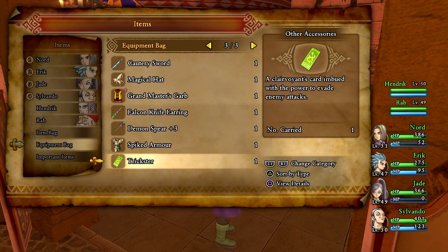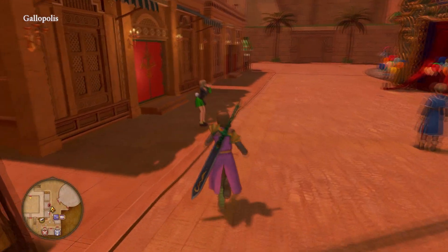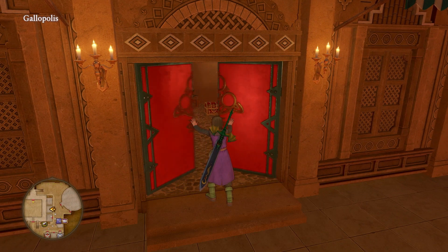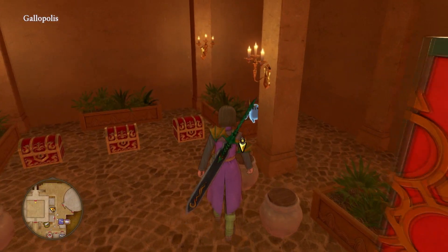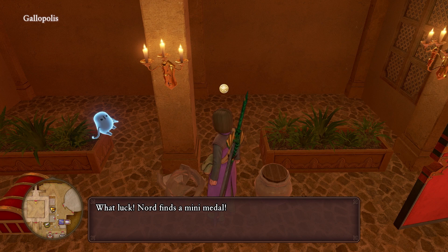There's a clairvoyance card imbued with the power to evade enemy attacks - that's something. Oh, a red door! Did we do this one yet? No, we did not. Oh cool! Hey, mini metal - we needed those.